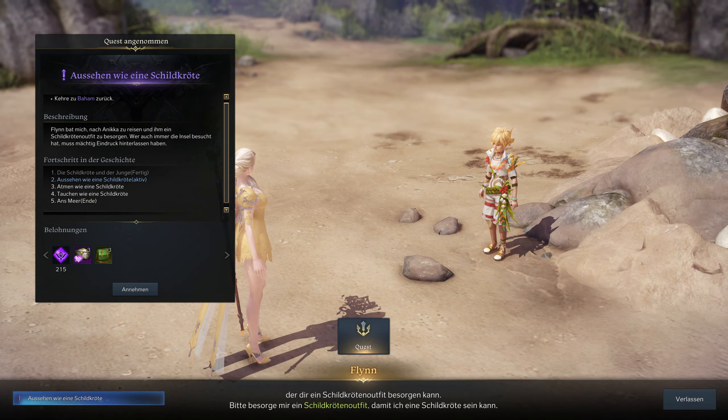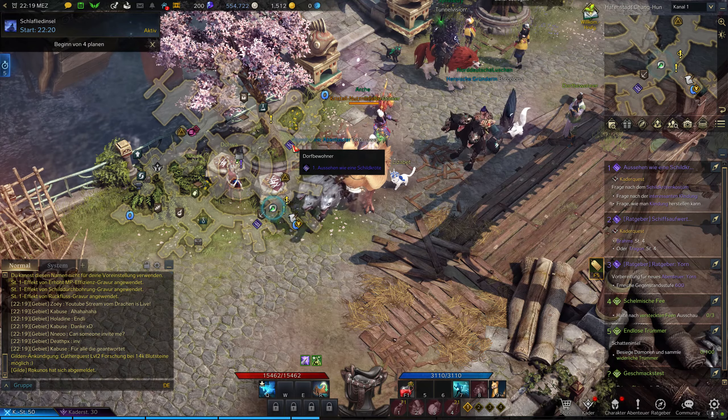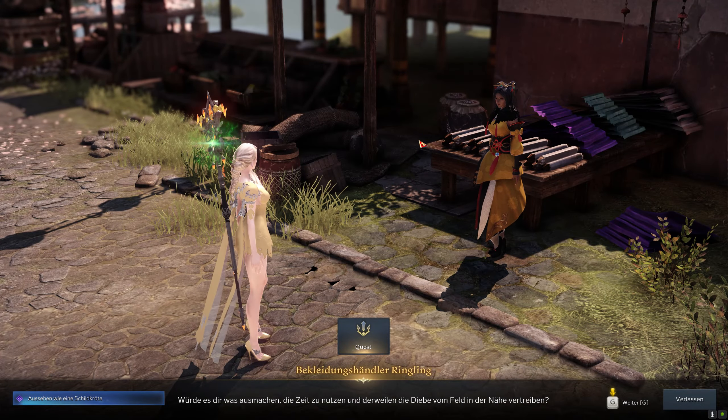Your next quest is to look like a turtle. Make slide tour and go to Baham, then right to Annika. In the port city of Changhun, you talk to two villagers and then go to Delphi Township. Ask the merchant to make your life-like turtle costume.